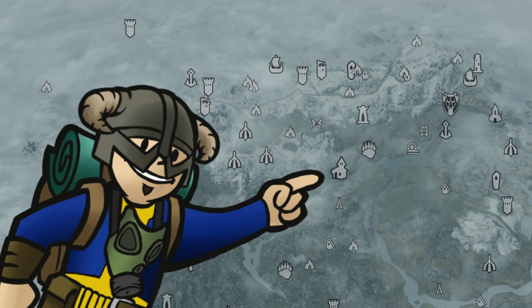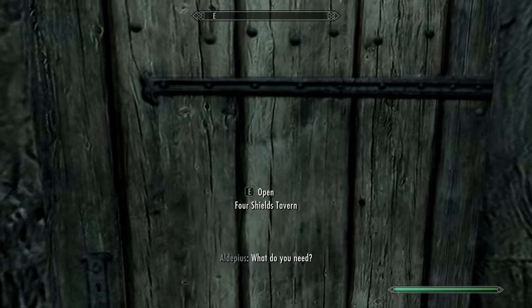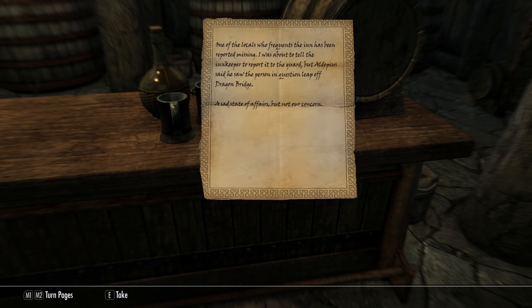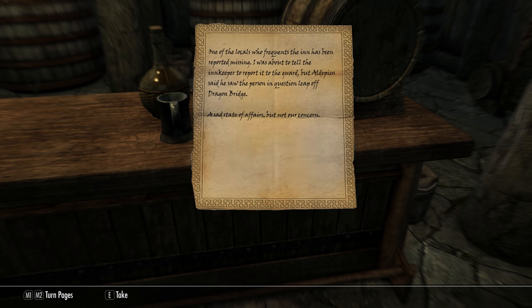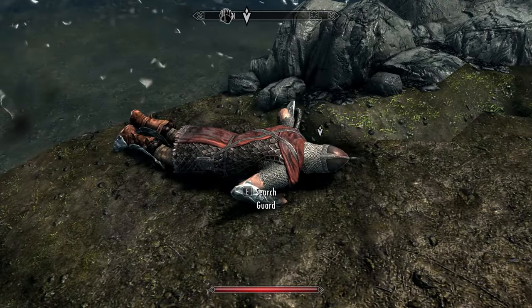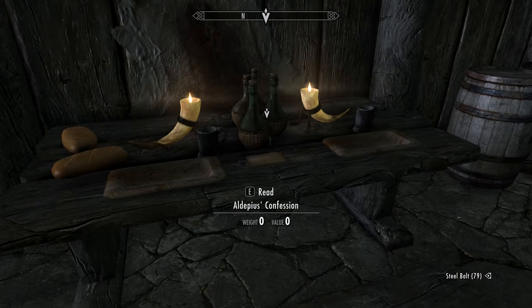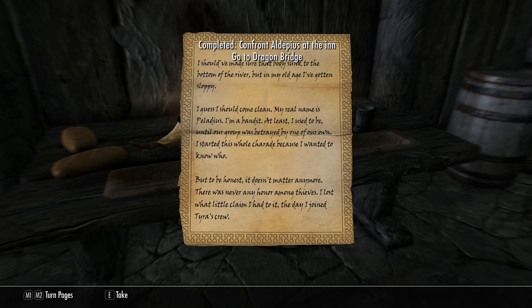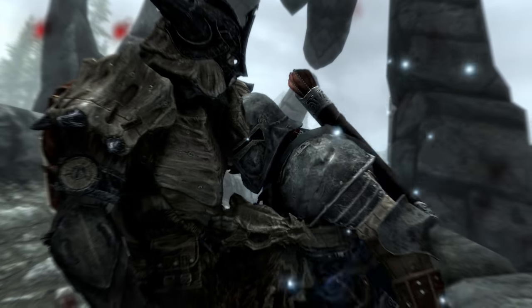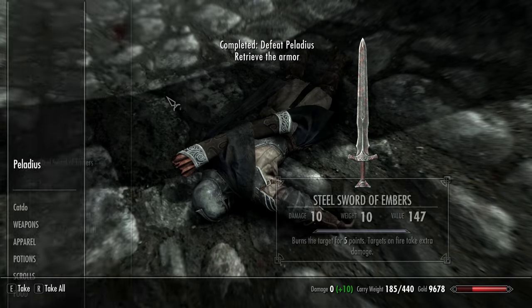Head inside the Four Shields Inn, and the note you're looking for is on the right side of the counter near the innkeeper — called Suicide at Dragon Bridge. This hints at both a missing person and a missing guard. Somebody named Aldepheus comes up in this note, as well as the following note you find on the guard's corpse down river. Back at the Four Shields Inn, a note left for you on the table reveals Aldepheus's real name and directs you to the bridge of Dragon Bridge to confront him. He draws his weapon as soon as you approach, and upon his defeat you can loot the enchanted Steel Soldier armor off his corpse.